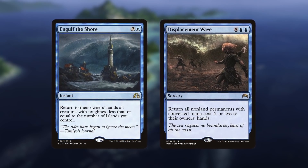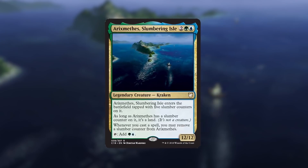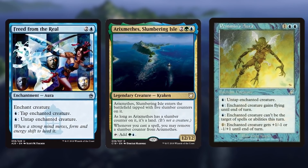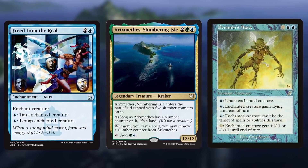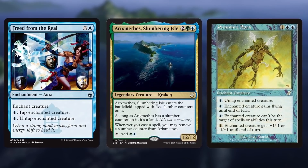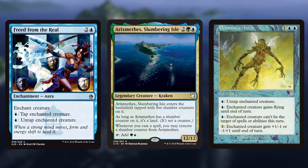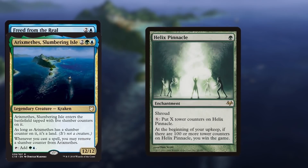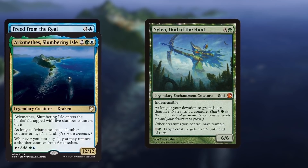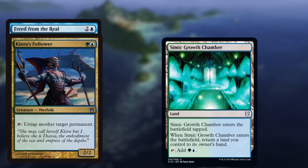While our primary win condition is combat damage, there's one alternative win condition that fits perfectly in our deck. Since Eryxmithies Slumbering Isle taps for blue and a green, it enables infinite mana combos. Freed from the Real and Pemin's Aura are both creature auras that untap the enchanted creature for one blue mana. If we enchant Eryxmithies with either of these, we can tap it for blue and a green, then use the blue to untap it with the aura and generate infinite green mana in the process. While this doesn't win the game on its own, we can dump this mana into various outlets — flipping over our library with Genesis Wave, winning on our upkeep with Helix Pinnacle, or making our creatures infinitely large with Nylea, God of the Hunt. There are many variants to this infinite mana combo as well, like replacing Eryxmithies with our growth theme Elder and any two lands, or Kiora's Follower and Simic Growth Chamber.